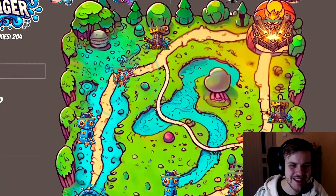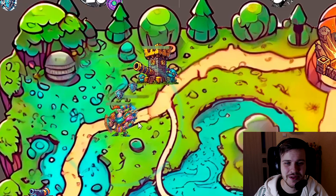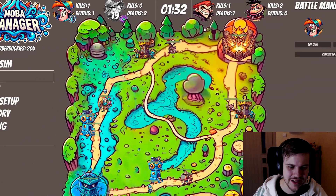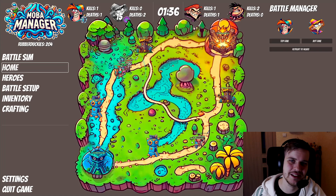The next thing I want to show you is this little attack bar. I wanted to have some sort of visual so you can actually see when the different things were attacking, and I think this works out pretty well. It's pretty easy to see it's an attack since it's a blade, and it just adds a lot to the game.